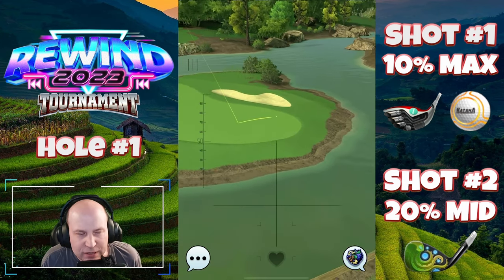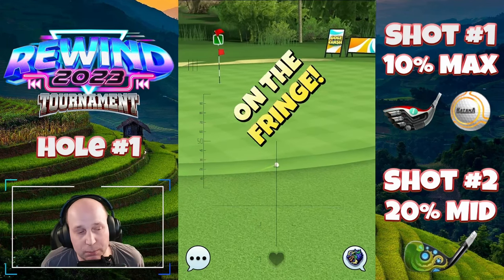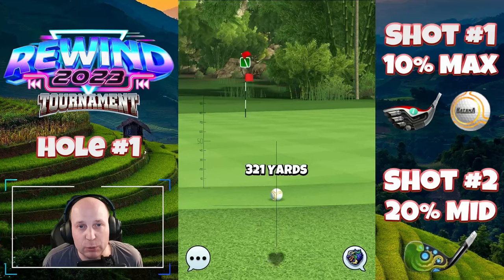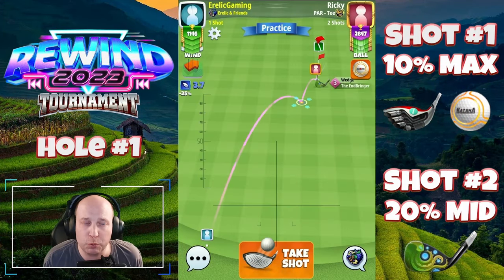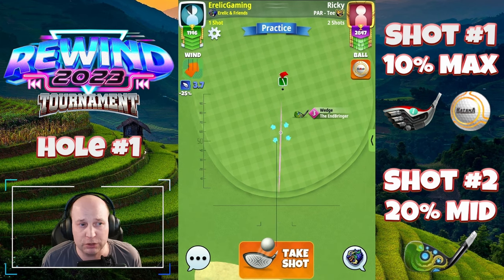As long as you get this one safely into End Bringer range, as we will easily do here, or onto the green to putt, then I think you're going to be in a very good position to start the tournament. Second shot here with the End Bringer — just giving you an idea of how close you really are here.